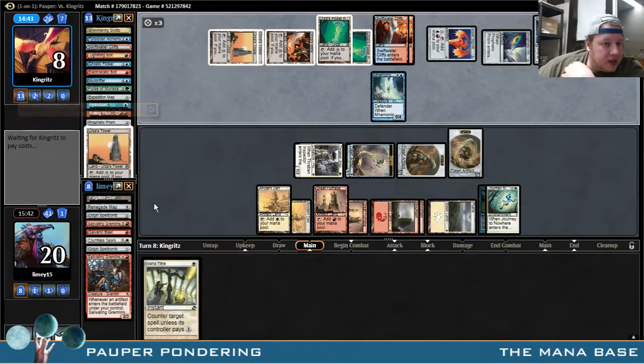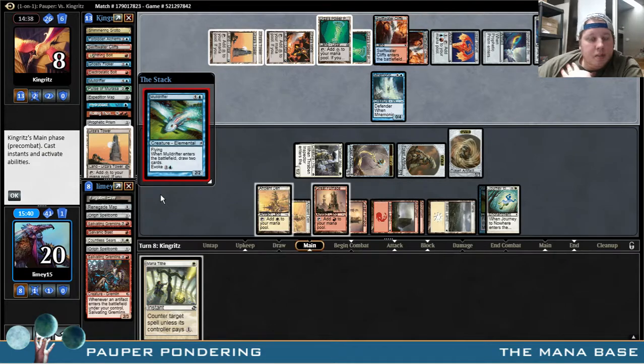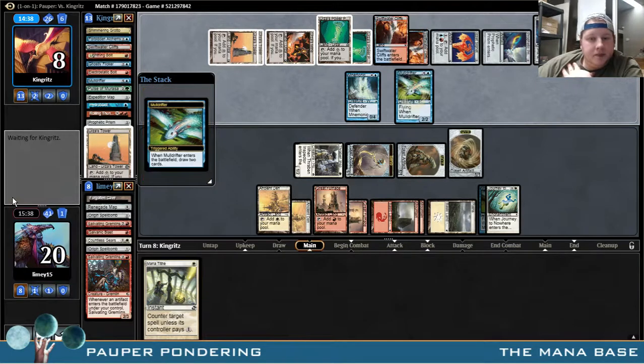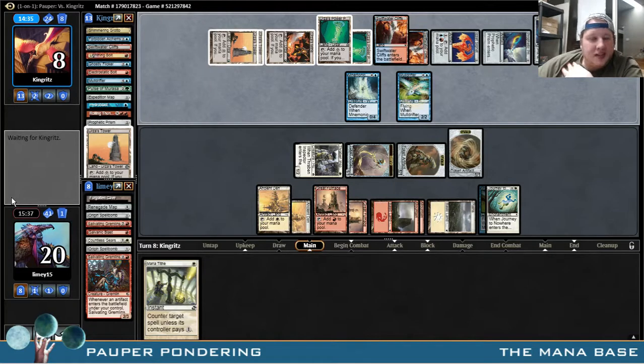Where did he grab? I guess it doesn't tell us. A Muldrifter. The worst part about all of this is he has Electricery with two mana up. Man, that sucks.